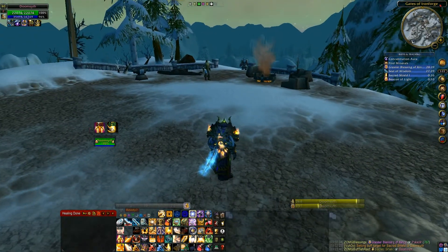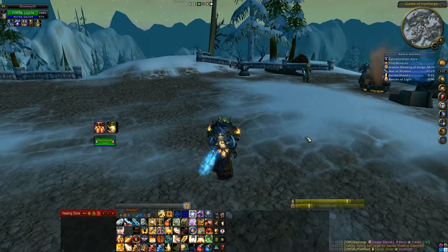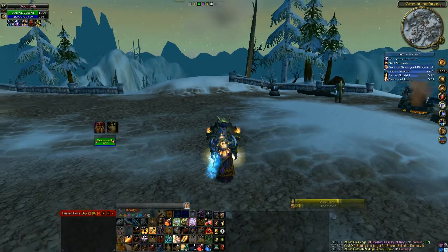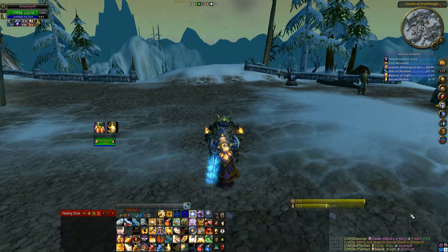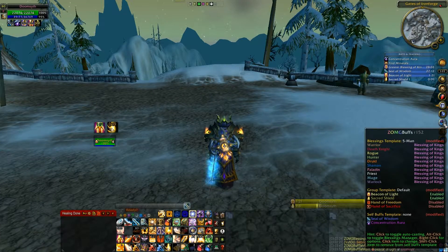Anyways, that's the majority of the features I really wanted to cover. Zomigod Buffs is a great manager — it works with all classes, all specs. It is amazing. If you've used anything else, you'll probably want to replace it the second you try this. It does take a few seconds to get used to, but it is very customizable. It remembers exactly what you did with it. If you go over to the Zomigod Buffs icon, it will show you exactly what it's doing — giving which blessings to who, and it has templates for what things are enabled.